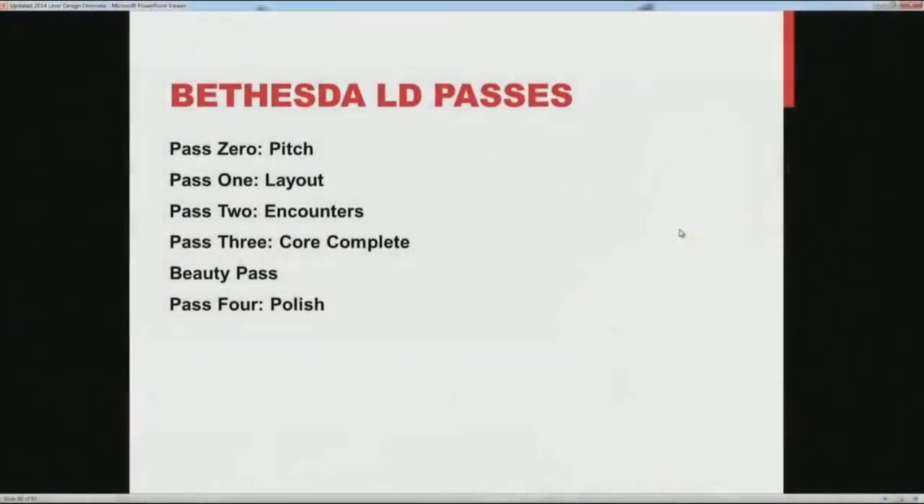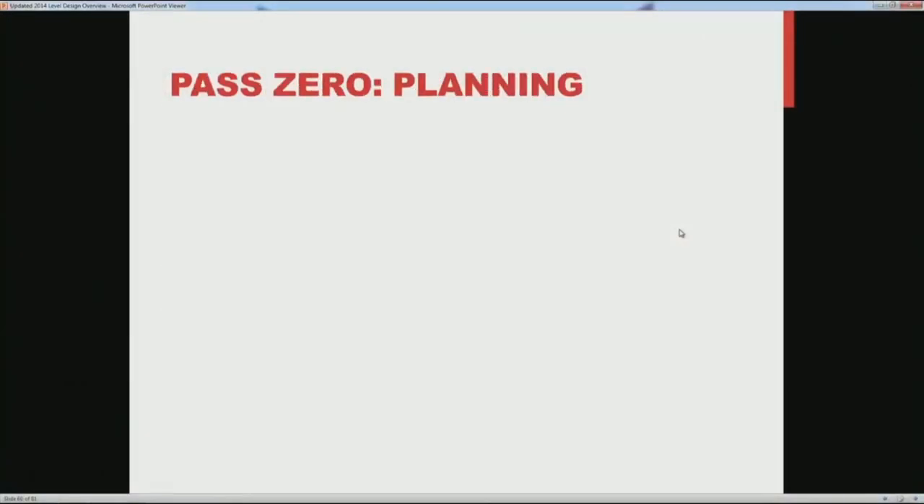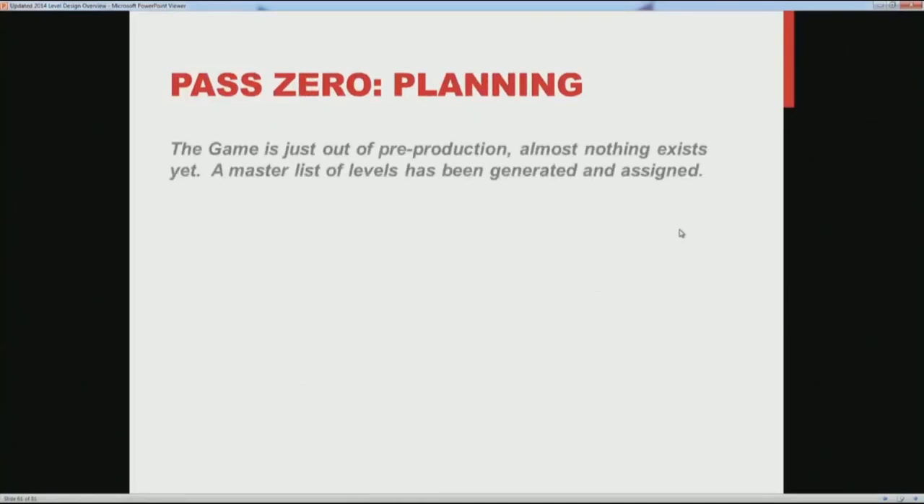At Bethesda, the level design passes are broken down into five passes plus an art pass. Pass zero is really just the pitch pass, where we talk about what we would like to do. Where the game is at this point is hardly anywhere at all. When we start on a game like Skyrim, a smaller group of developers who finished on Fallout stuff sooner move over and start talking about Skyrim — that's pre-production. One thing that comes out of pre-production for level design is a huge list of all the dungeons in the game — their names, the enemies you'll be fighting, the architecture — and that's it.